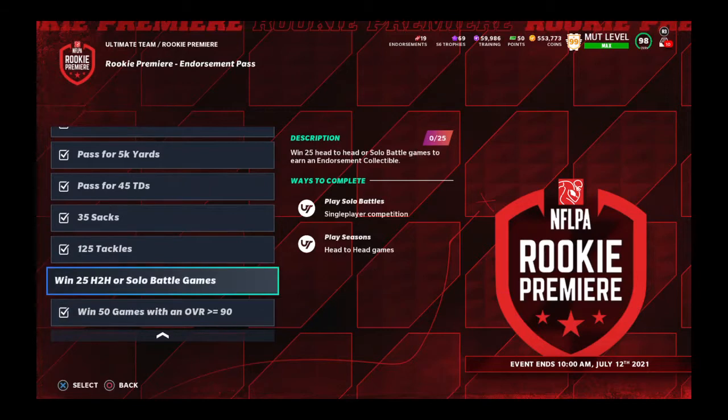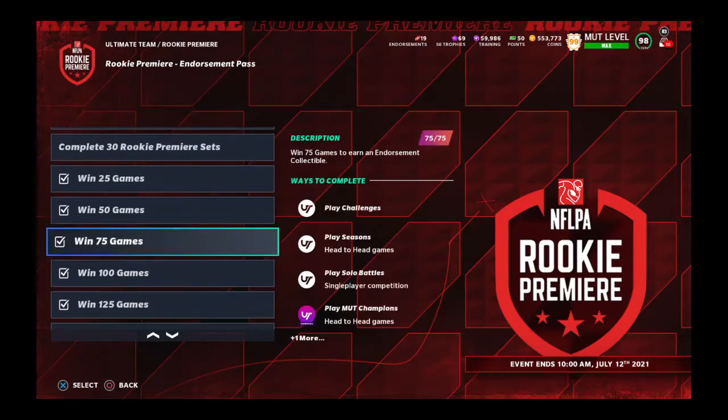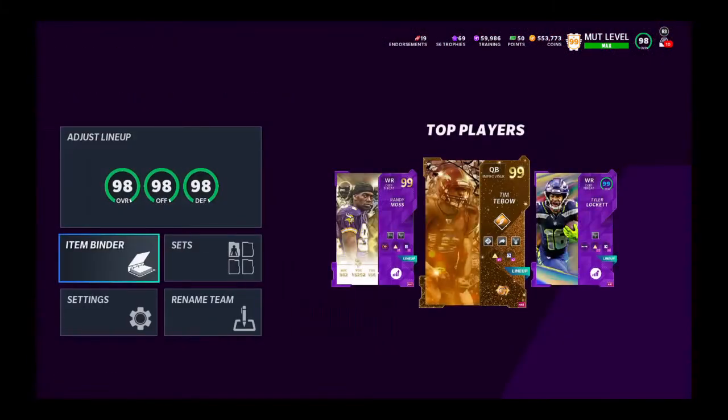For the passing challenge, I use the one we used in the level-up challengers — that was Kurtz. For the running zone to get the running yards and touchdowns, I used an NFL epics Adrian Peterson. That's a quick one. I did it about 20 times, just did it for like 15-20 minutes.